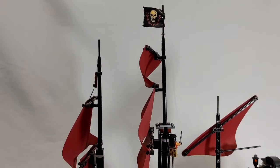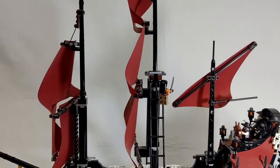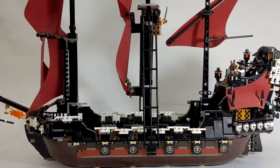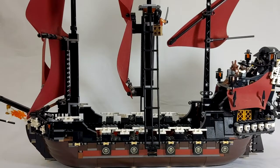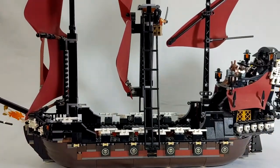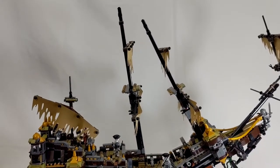The Queen Anne's Revenge is a little bit bigger than the Black Pearl and definitely a little bit more fearsome looking, with all the bones and skulls all over it. It is of course captained by Blackbeard, but Barbosa ends up with the ship as the series goes along. I have the full crew on my Queen Anne's Revenge.